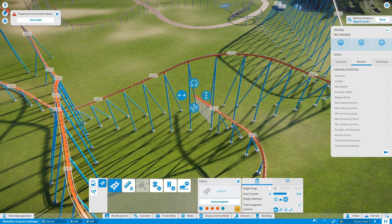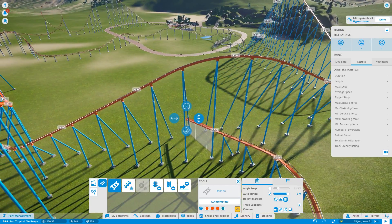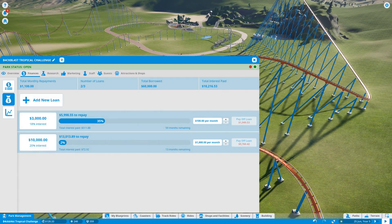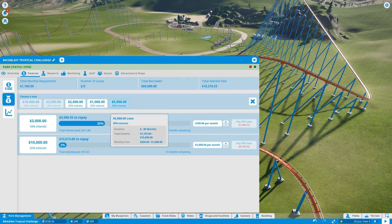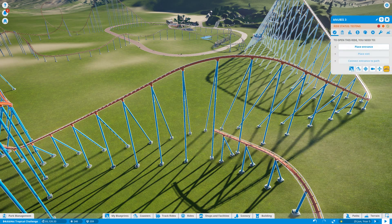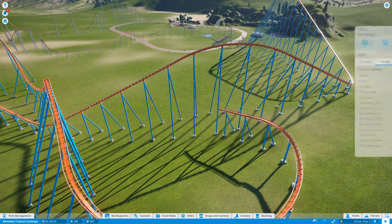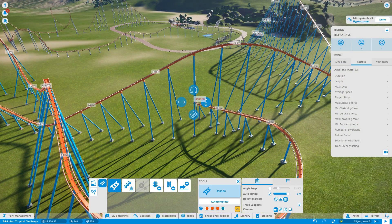Okay, let's just pause it again because I don't want to be wasting money on the other rides while this one's being built. So we need some more money — let's go back into park management. We're going to need a lot, so I'm afraid we're going to have to go for the 30% interest loan, paying as little back as possible. So I've got five grand. Let's see if we can get this fella back to the station.